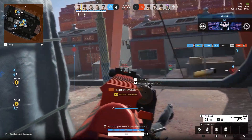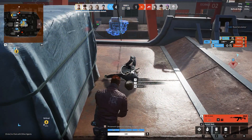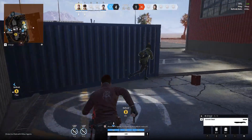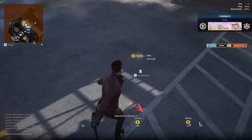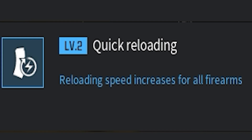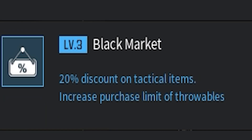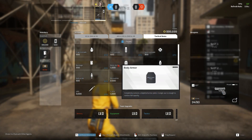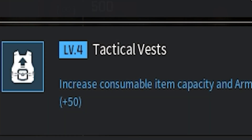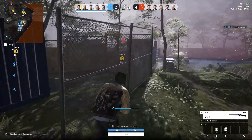Keep in mind the stimulant has an additional effect which increases movement speed by 5%. The third and last category is Tactics. Level one boosts intel, displaying enemy HP damage indicators, meaning you can see the damage number when you hit the enemy with a gun, frag grenade, or gas grenade. Level two is quick reload — reload speed increases for all firearms. Level three is called Black Market, giving a 20% discount on tactical items like armor, grenades, bandages, and stimulants. Level four is the tactical vest, which increases consumable item capacity and adds plus 50 armor.